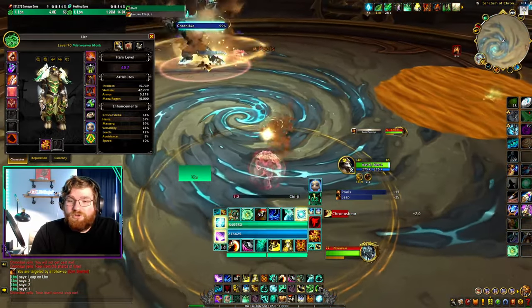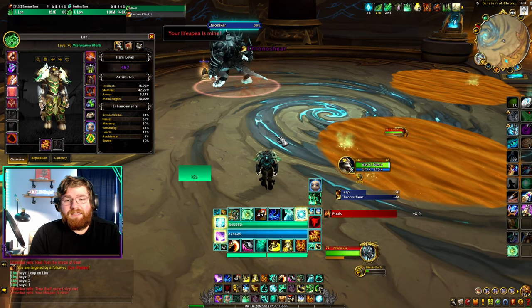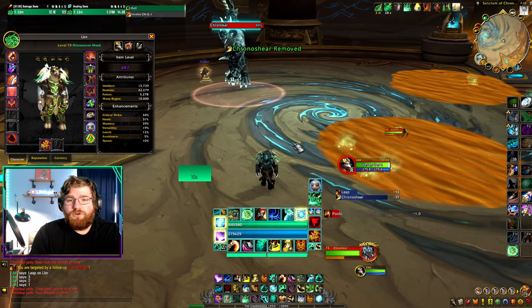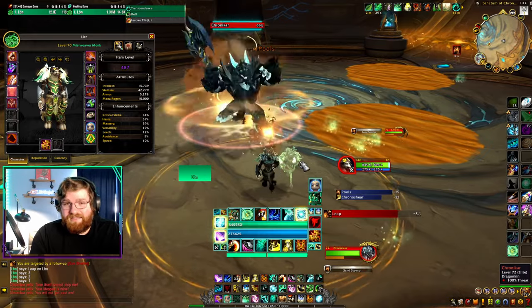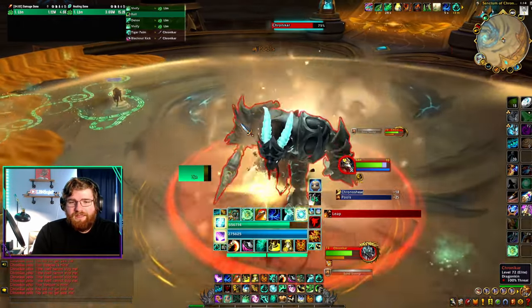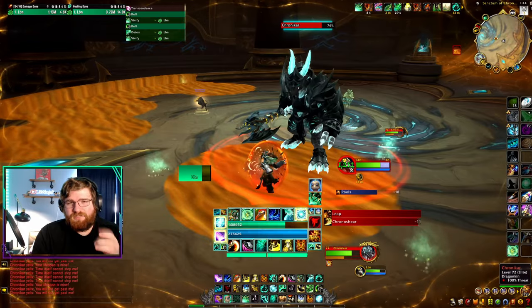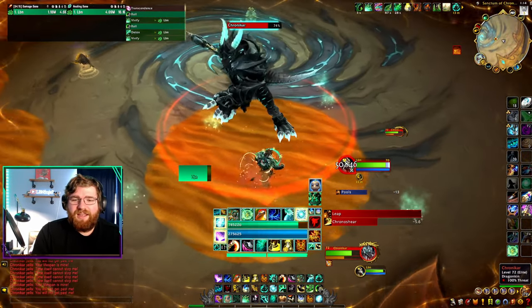The other cool trick on this fight as a Mistweaver is when he leaps on you. If you get selected for the leap mechanic, you know you have to move out of the circle and then get back in for the little small circle soak. What we can do is actually Transcend whenever we get selected. After being selected, you can move out of the circle, and then once that circle goes off, you can Transcend back and you're closer to that soak point, that small ring.